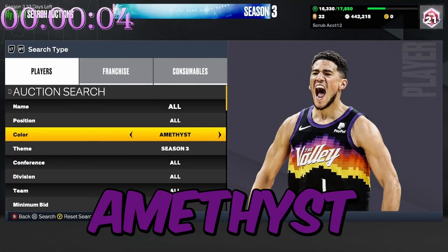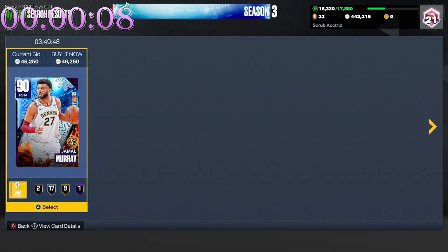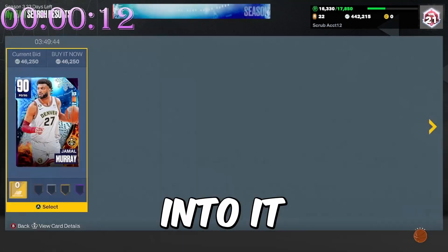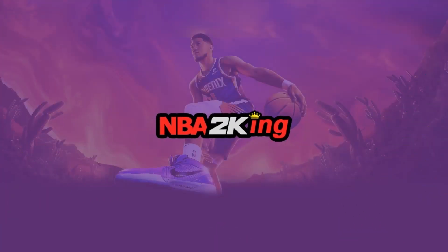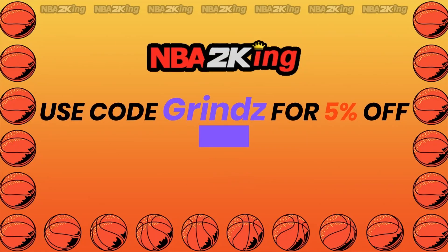Today we are going to be spending one hour on the Amethyst Season 3 cheapest filter to see how much MT we can make. We are starting with 442,000 MT. But first, for the most reliable and cheapest 2K23 MT, hit up my sponsor at nba2king.com and use code 'grinds' for five percent off.